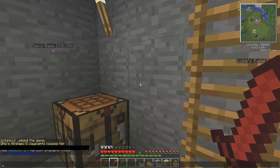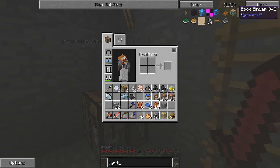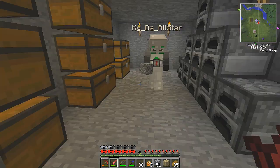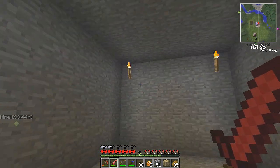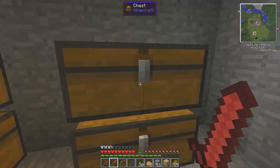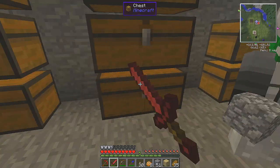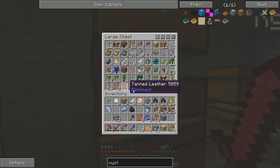We gotta do some— whoops, did not mean to open that chat. I always clicked the wrong thing. So we're gonna need a bookbinder, I'm pretty sure. Oh wait, look at this — that's pretty cool. We'll need a carpenter's door and make it fancy.